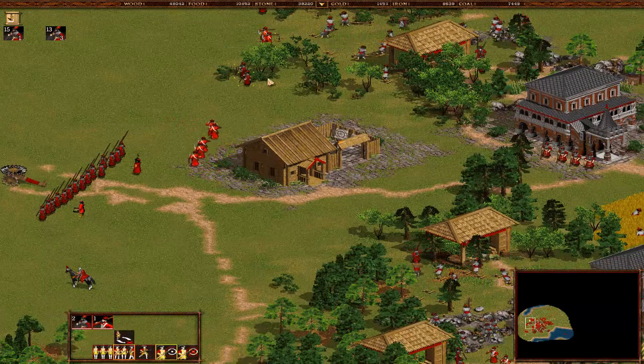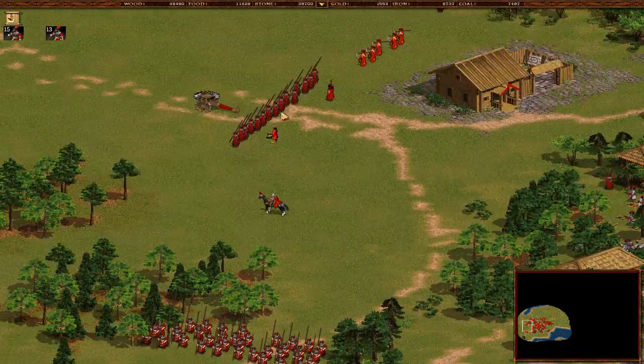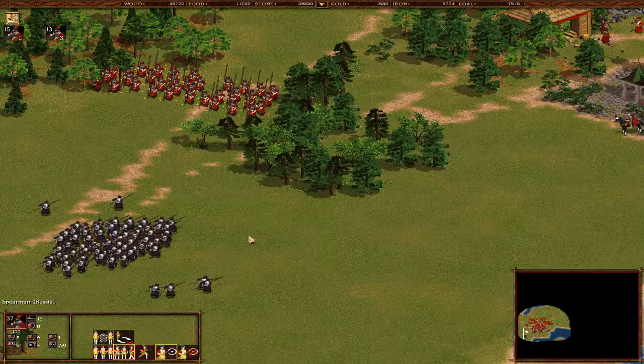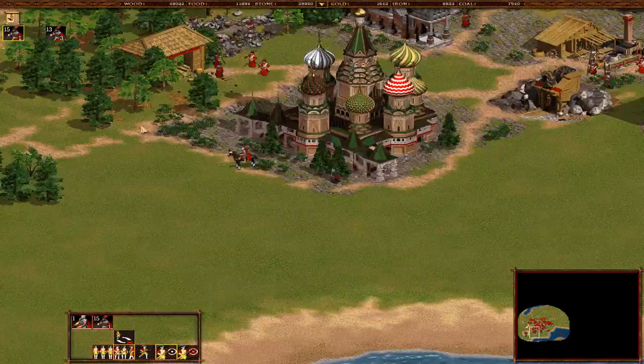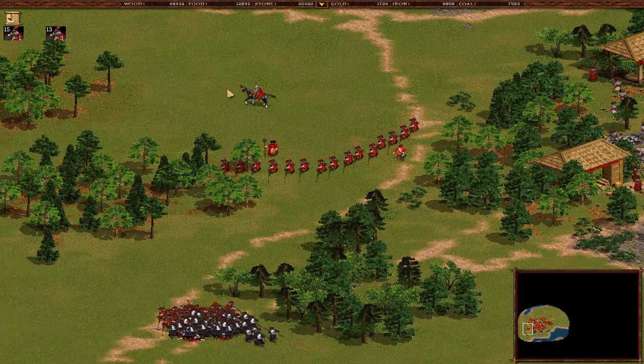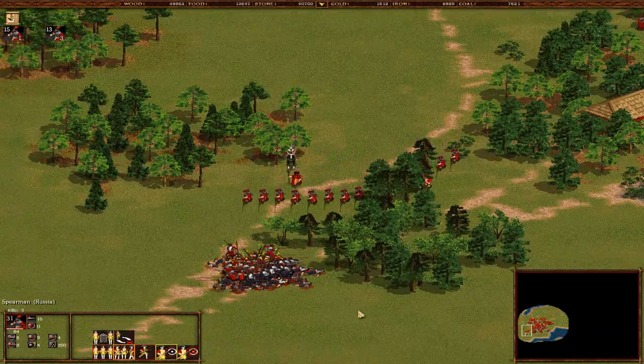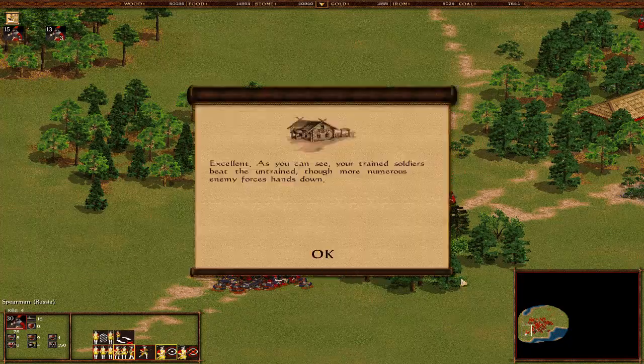How about you defend, douchebags! The knights attack immediately - they're attacking again with pikemen, nothing really serious. Our troops at this position don't have a commander, don't have the nice boost, but they still have 16 attack, which is a nice attack. The default troop attack was three, so this is a very nice stat. As you can see, your trained soldiers beat the more numerous enemy forces, hands down.